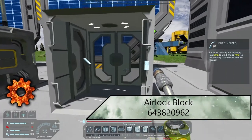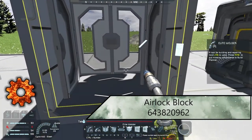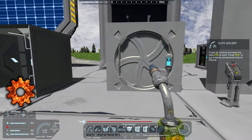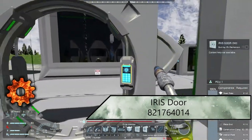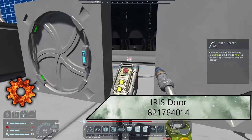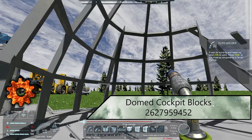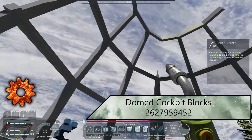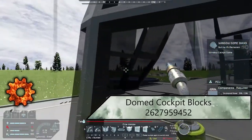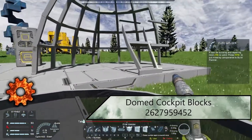Next is an Airlock Block — quite literally you step inside, hit F, and step out. It basically eliminates the need for sensors and a double-door system. Next up are the Iris Doors — still a very cool-looking mod that adds that extra touch of aesthetics when you want that cool feeling walking into a big laboratory. And then we have Domed Cockpits — a set of blocks that are glass and airtight. There is a little bit of shade, you can see right through them on the other side, and they can complete a full dome with a bunch of extra pieces to mix and match.